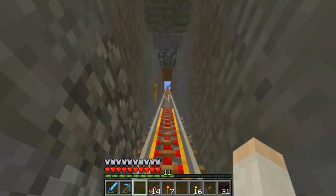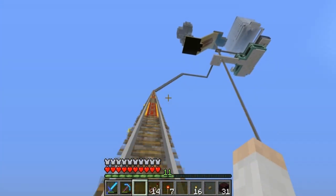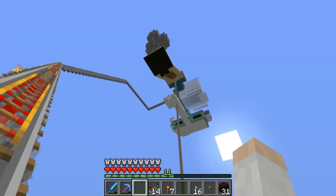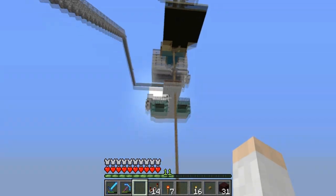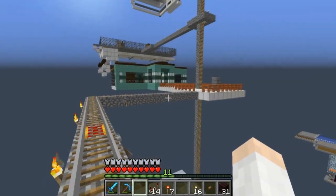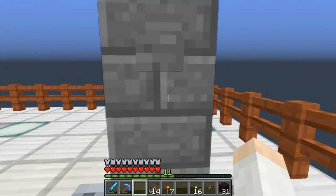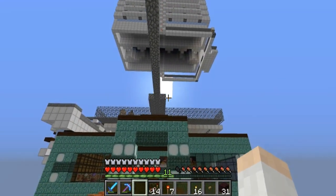Out here at the mob farm we made a slight change as well. Up here we changed where our minecart goes so it actually goes to the appropriate level now. We have it going over here and then you can bail out here — and we're up here at the mob farm now. Sweet.